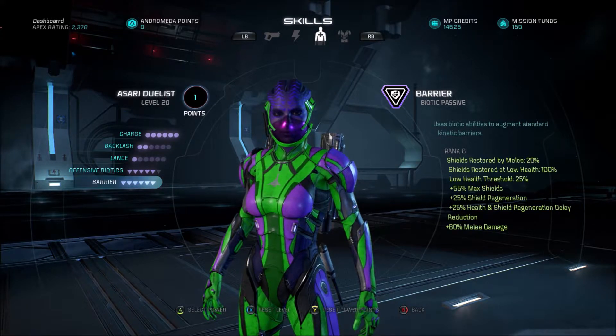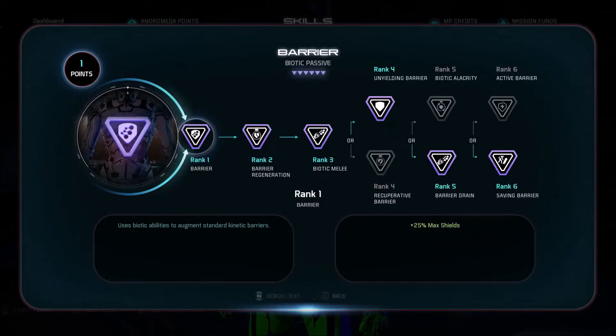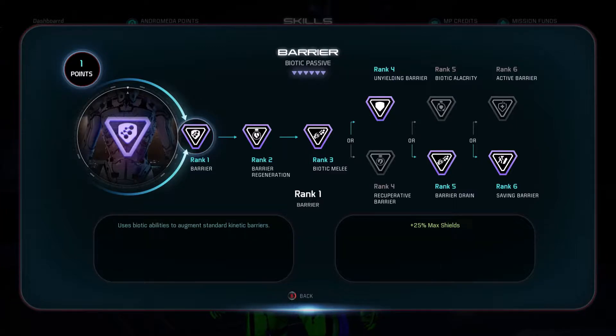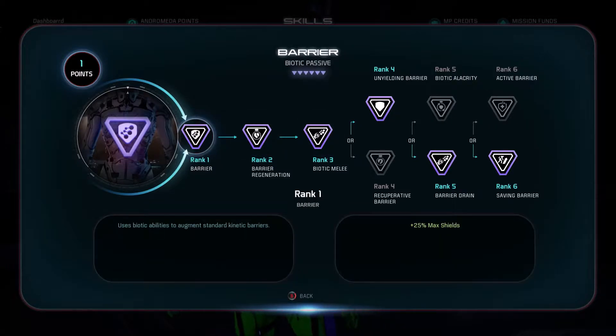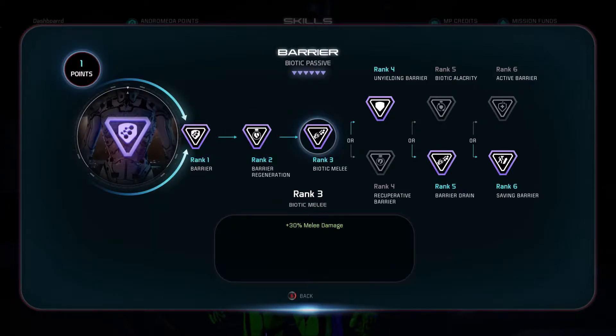The first area I want to go into is Barrier. Barrier is mainly going to focus on increasing your maximum shields, increasing your melee damage slightly, and increasing your shield restoration rate. Your first three skills are going to focus on increasing your shields, melee damage, and regeneration. For the fourth skill, I went with plus 30% max shields, because you want to focus on getting your shields as high as you can.